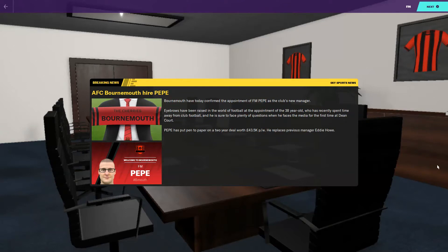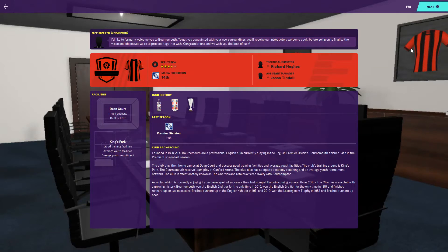They've been in the Premier League a few years now and we're going to have a look at what their expectations are. They're still at Dean Court with 11,464 capacity and a three-and-a-half star reputation. The media predicts they're going to finish 14th, Jason Tindall is the assistant, and the technical director — which is like a director of football — is Richard Hughes.